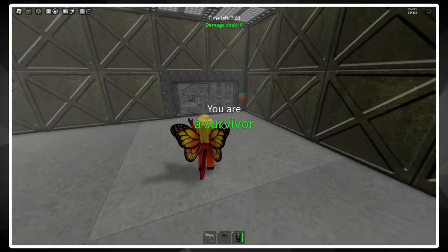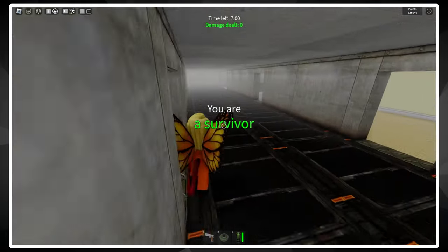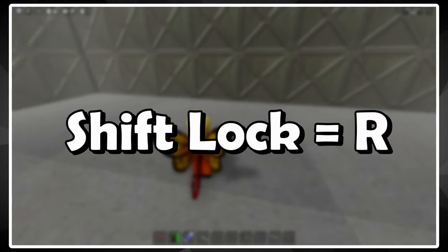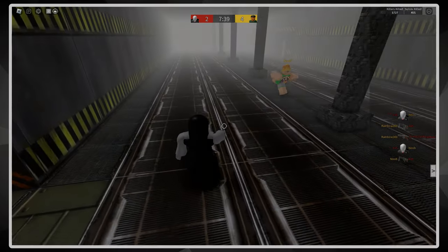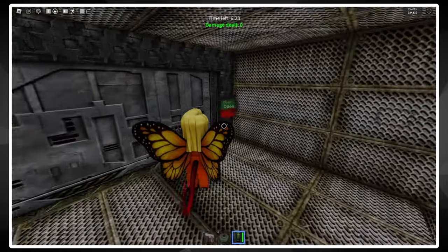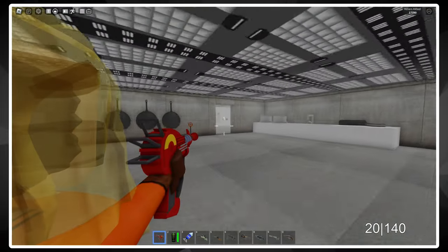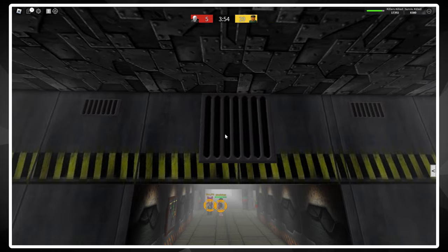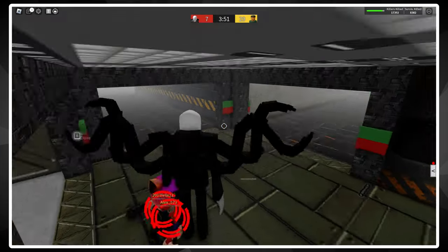Shift lock is probably by far the most important key you should have mapped in the settings. I have shift lock mapped to T at the moment, although I should probably change it to R since in the next Sactic update whenever you press T the killers play their awful detect sounds, which is really annoying. Shift lock is important because it basically locks your character with your mouse, allowing you to turn as if you're in first person. This helps a ton with aiming, and shift lock has saved my life countless times.